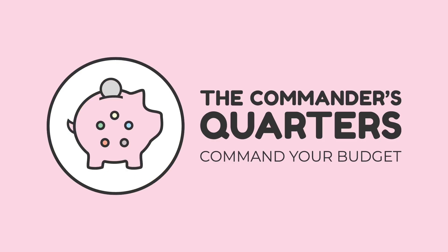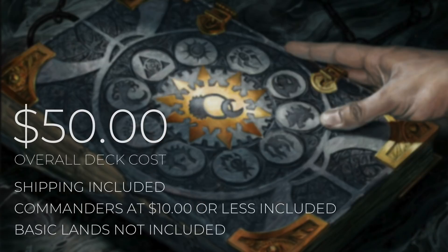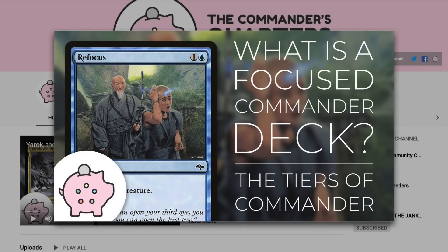Hello and welcome to the Commander's Quarters! I'm your host Mitch, glad to have you here. Here at the Commander's Quarters, we're all about Commander on a Budget. Today's episode is going to be a $50 deck tech. When I say $50, I mean that is an overall deck cost. Both shipping and commanders that are $10 or less are included in that cost, but basic lands will not be. Decks on this channel are built to be fun, inexpensive, and focused. If you want to learn more about what a Focus Commander deck is, check out this video here.